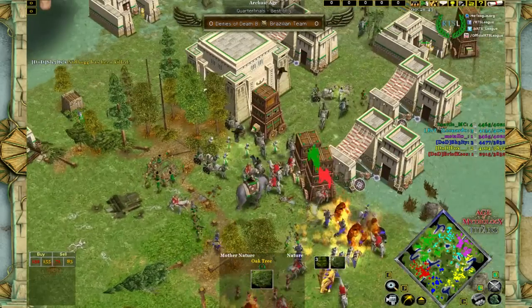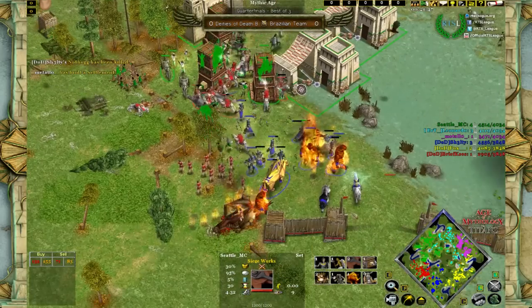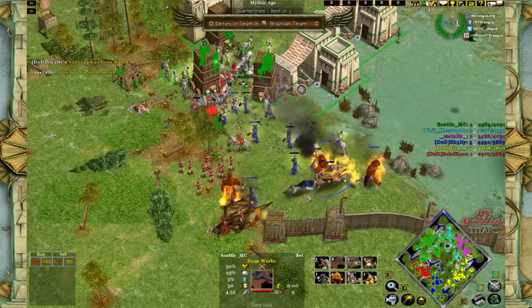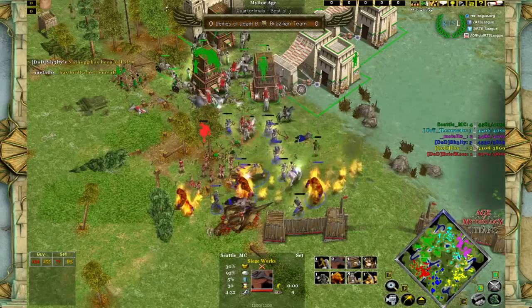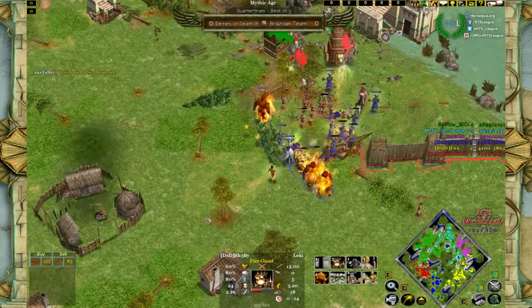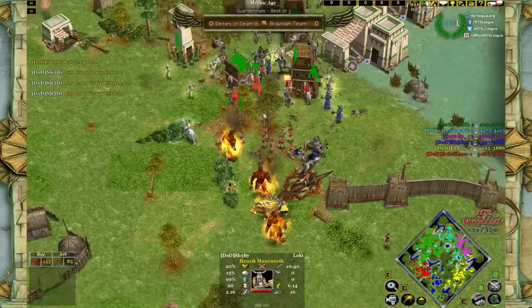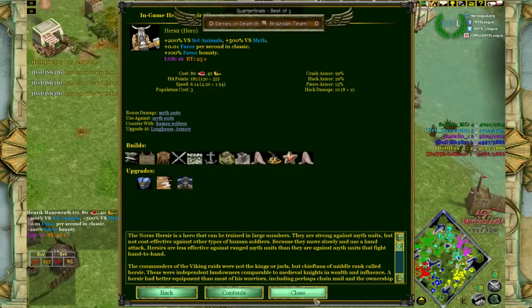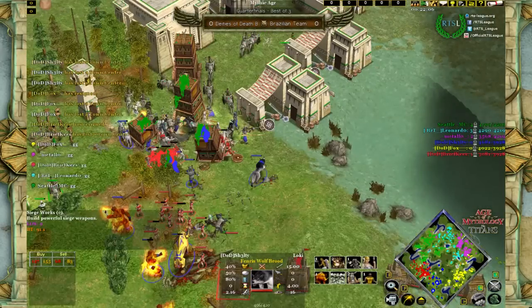This seems like more or less a stall situation, which is definitely in BRT's favor — that's Seattle at 4 TCs fighting against 4 TCs of Sheltie and Briefcase combined. Sheltie is the most important player now because he makes the difference either on the left or the right, but looking at his upgrades, he has none — he's been strained all along. Deities of Death B recognize the game is no longer theirs for the taking and resign. BRT leads 1-0.